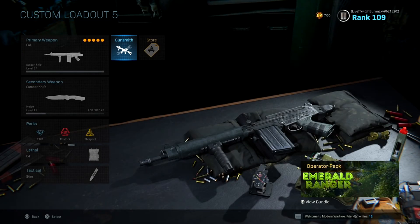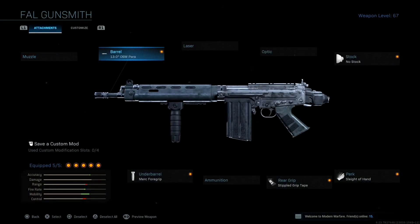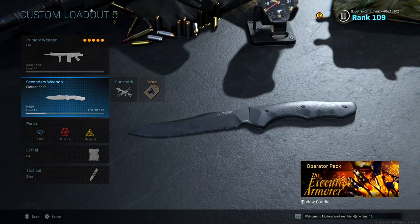Yo, what's going on people. In this video I'm going to be showing you the best class setup for Search and Destroy. For the attachments you're going to want to be running 13.0 OSW, Power Borrow, no stock, Sleight of Hand perk, Stipple Grip Tape, and Merc Foregrip. For a secondary I always just run a combat knife.